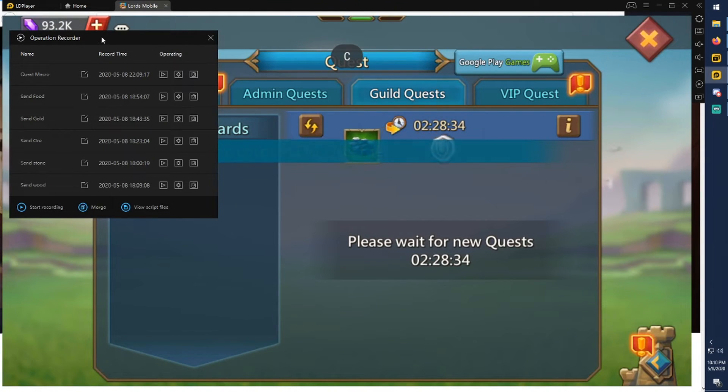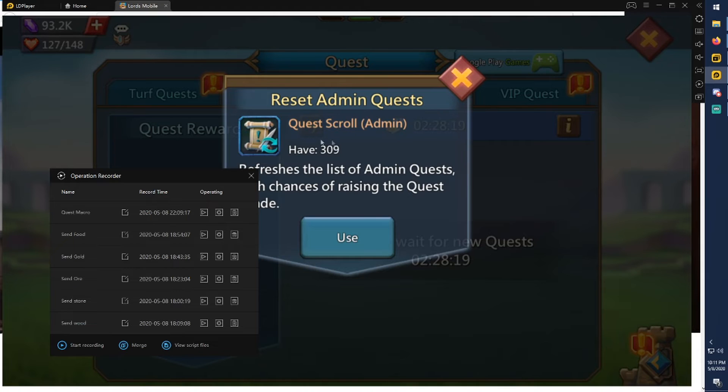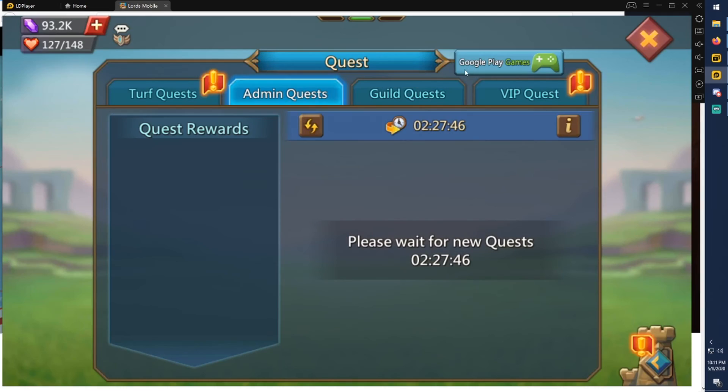That's pretty much how you set up macros on LD Player to handle heavy tasks — like sending hundreds of millions of resources at a time or doing admin quests and opening scrolls. My main account has over 1,000 scrolls and I don't want to click 10,000 times by hand. In my case I have 309, so I just set the macro to run 309 times, then minimize it, open YouTube, go clean the house, make some food — you don't need to worry about it. I hope you find this helpful — catch you in the next one!